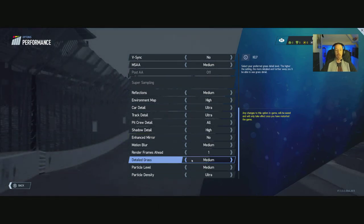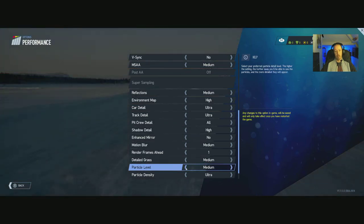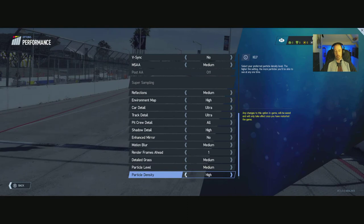Detailed grass: off looks horrible — low, medium, high, no ultra. Particle levels: off, low, medium, high. Particle density: ultra, high, medium, low. There does seem to be one more option at the bottom but the scrollbar is being a bit buggy — the mouse scroll just won't go down all the way.